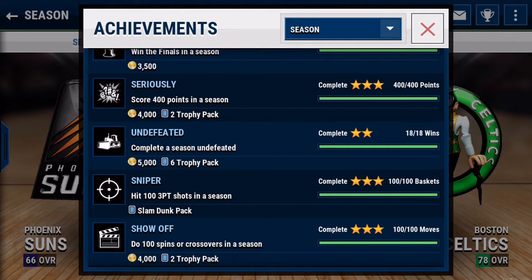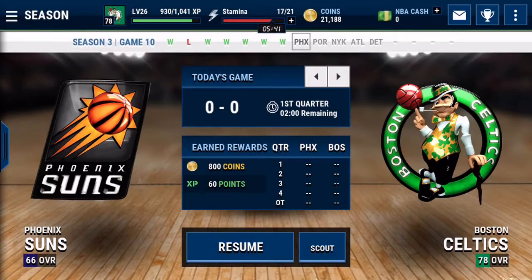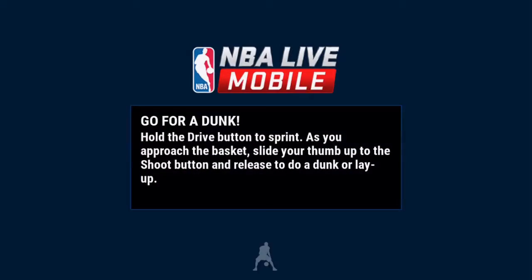There's one I just got — hit 103-point shots in a season and you get a Slam Dunk pack, which costs 50k if you wanted to buy it from the store. It gives you two gold or better players, so that's at least 10k just for the gold players, and if you get an elite player that's another 100k. They also have like 50 steals gives you a Hoops pack — stuff like that. It's really easy to get all these achievements. I recommend doing at least two seasons when you first start.